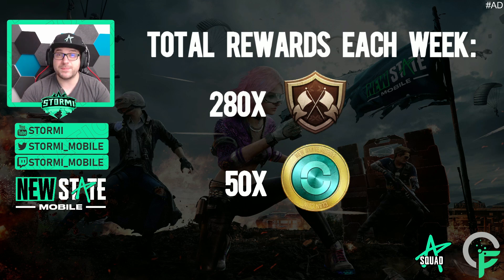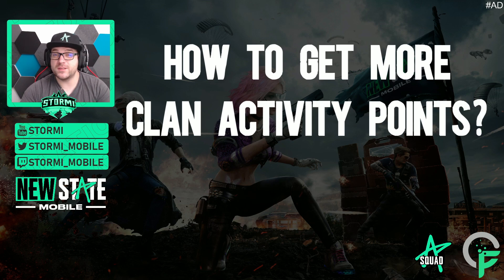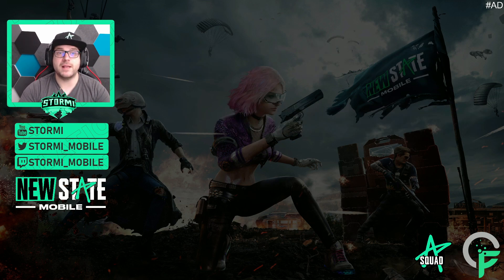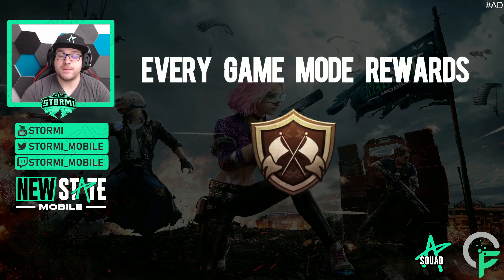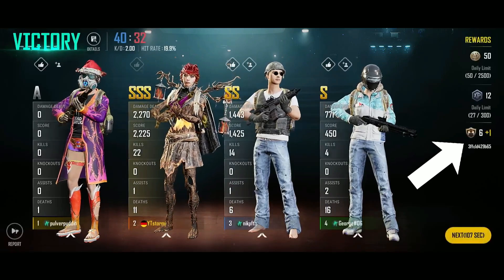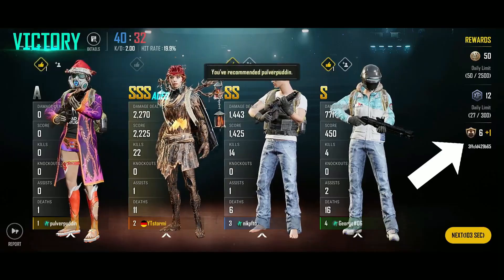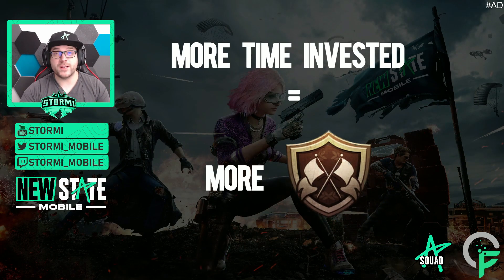Just by doing these missions! But the main part of how you can collect clan activity points is just playing the game. Every game mode rewards you a certain amount of clan activity points depending on the time you have invested into that mode. Deathmatch will still reward you some points, but Battle Royale will reward you further points. For example, if you win a game on Erangel versus Akinta in Battle Royale, you will get more points on Erangel because you have invested more time into that round.